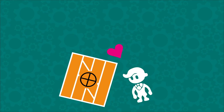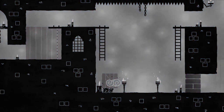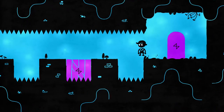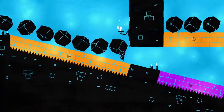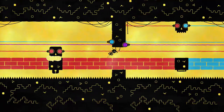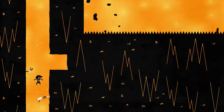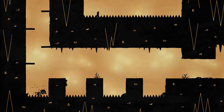Crates are your friends — you know, except when they're not. And you know who else isn't your friend? Water, floor spikes, ceiling spikes, falling spikes, globes, boulders, skulls, boulder skulls, lasers, swinging lasers, skulls with lasers, and falling from great heights. Oh wait, that's fine for some reason — except when there are spikes at the bottom.